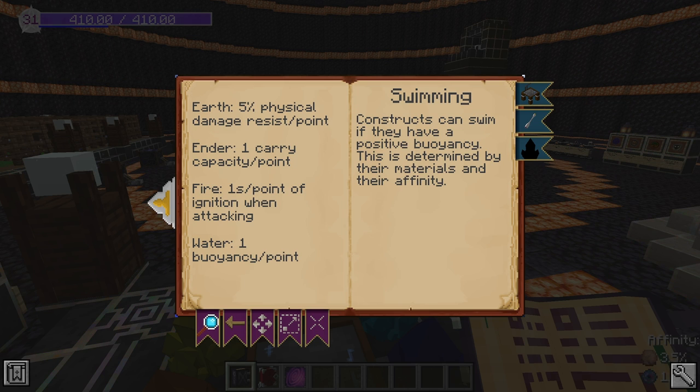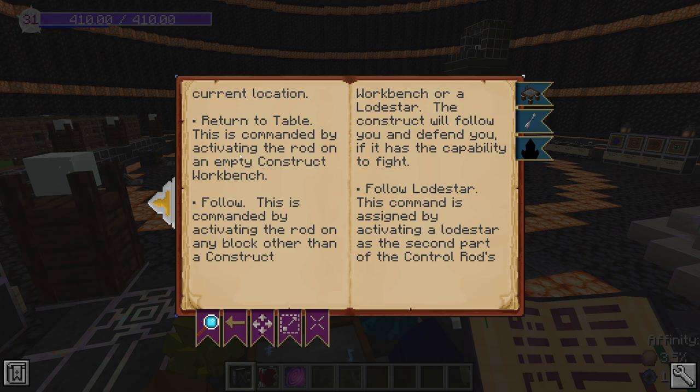Water makes your constructs more buoyant, which is really useful if your construct is made of a heavy material.